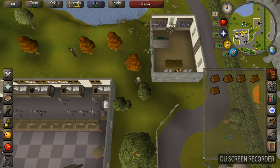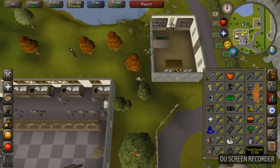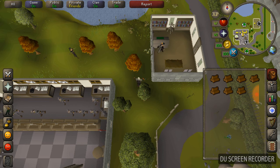Right now I'm cutting maple logs on mobile. My personal goal in woodcutting is to get to at least level 56 in the short term, so I can do the quest Fremennik Isles, which will give me access to the Helm and the Tisnod and give me some XP in other skills. But right now I'm cutting maples — let's try and bank.